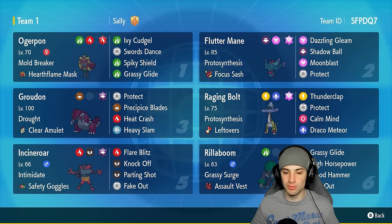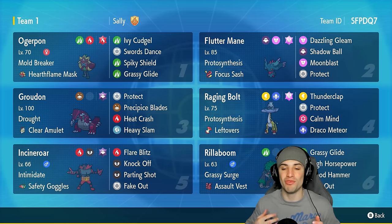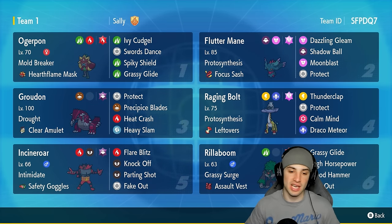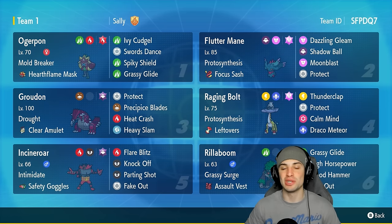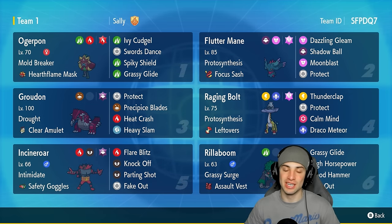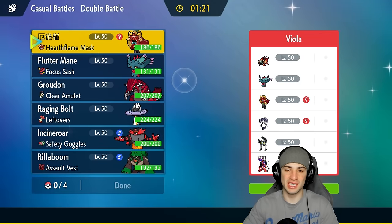Our final Pokémon on today's team is Rillaboom. I've been using Rillaboom a lot lately, especially with Incineroar — two very strong staple Pokémon in Regulation G that you're going to be seeing a lot, because they have terrain control, Fake Out, and can do it all. The rental code is at the top right-hand corner. If you enjoy today's video, leave a like and subscribe. Let's hop into our first match showcasing Groudon in Regulation G.